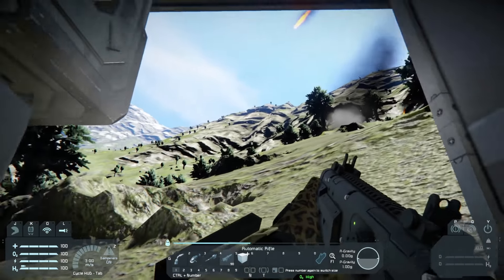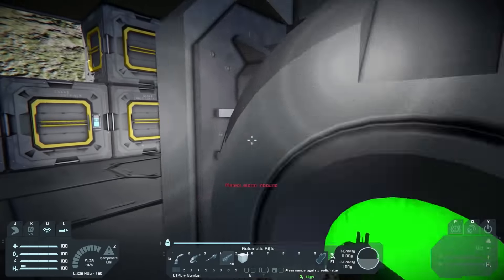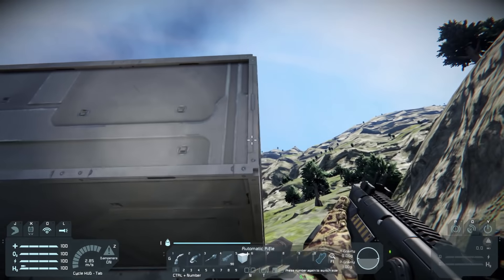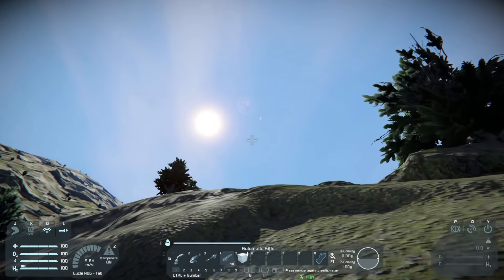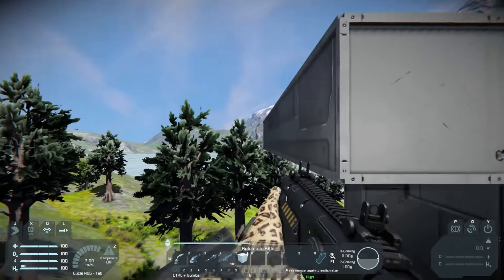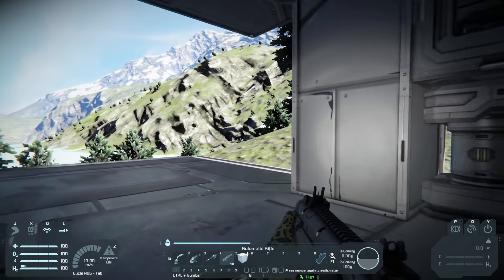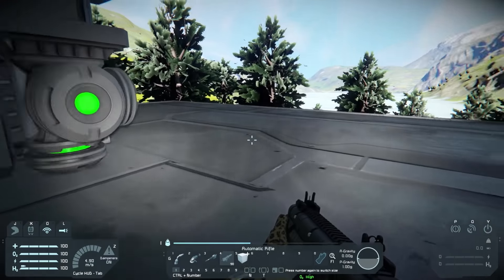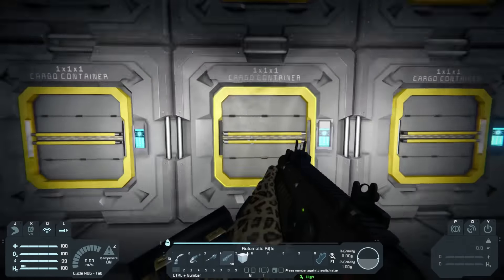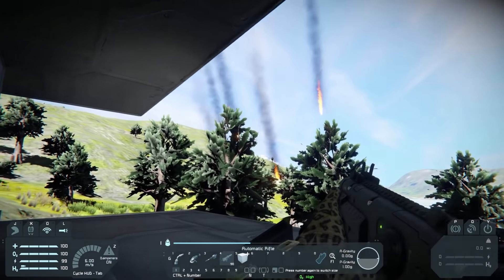Meteors are coming from this side as well — that's scary. We're going to get hit eventually, and there's another meteor storm happening at the same time. I feel like Mars is shooting at us. We've got the power and O2 set up, so it's probably about time to set up our welder ship — our first welding ship — to help us weld the base and carry materials.